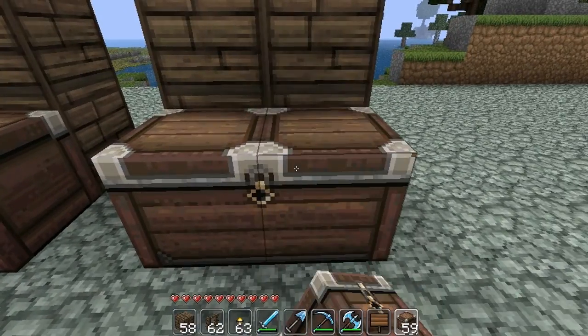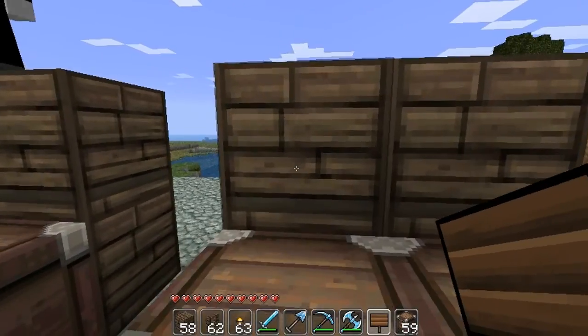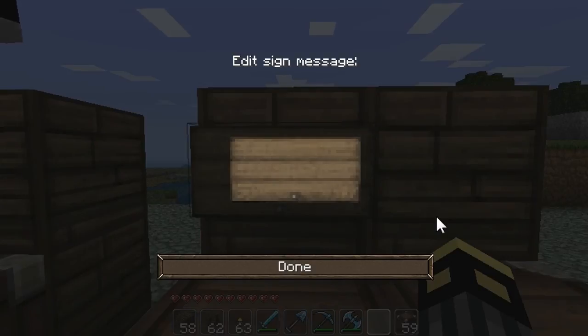You got to put your chest down, and your chest is going to hold whatever you want to sell. Then you put the sign down, and the first line you just leave blank because it's going to fill out your name automatically when you're done with the sign.